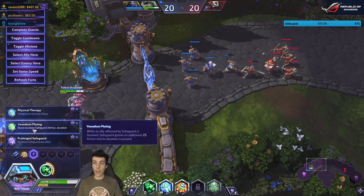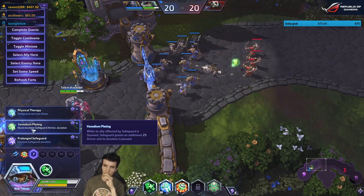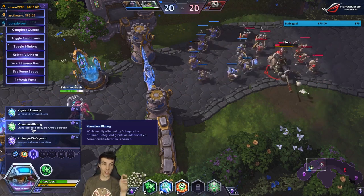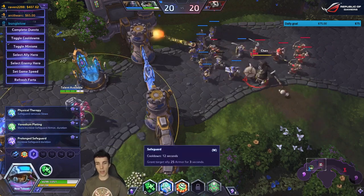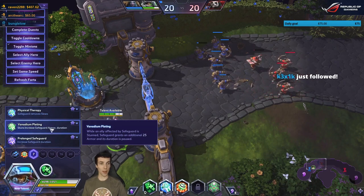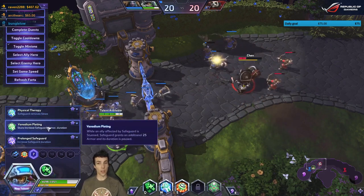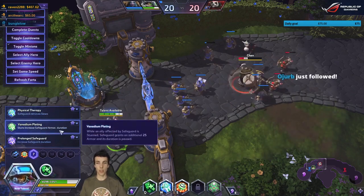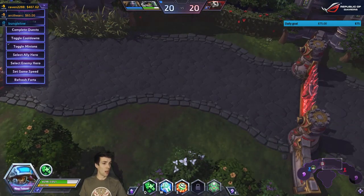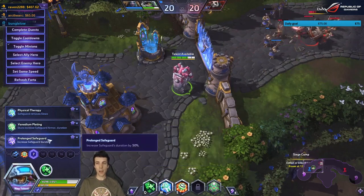While an ally affected by Safeguard is stunned, it grants an additional 25 armor and its duration is paused. So it adds the same amount of armored time as the stun's duration — if a target is stunned for five seconds, Safeguard lasts five plus three, equaling eight seconds of 50 percent armor. First time seeing that mechanic; a really nice stun lock counter. Vanadium Plating seems very strong — if there are both stuns and slows, you'll definitely be taking it.